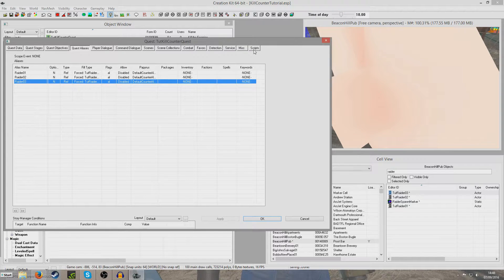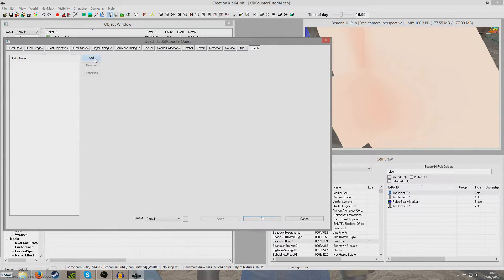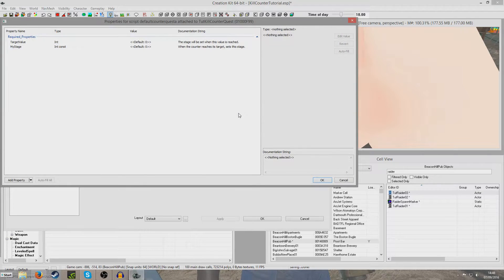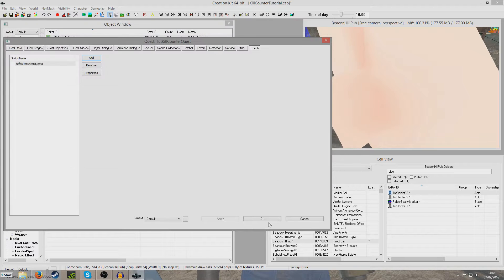At the moment this is no good because it isn't actually doing anything — it's just incrementing the counter. We need to add a script to the quest script. If we add a script here we'll see the options; it already has counter in the filter. We're looking for default counter quest A, because we've got increment on death A in there. We're looking for target value. Because there are three raiders, the target value should be three. When the value reaches three, we want to set a particular stage — that's going to be 20, because that's our complete quest phase.